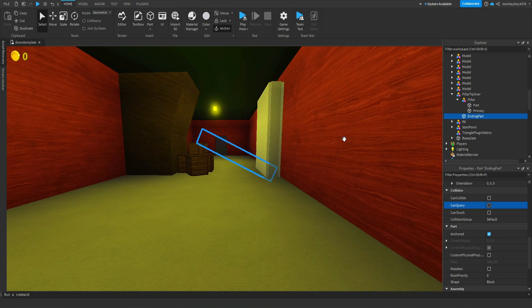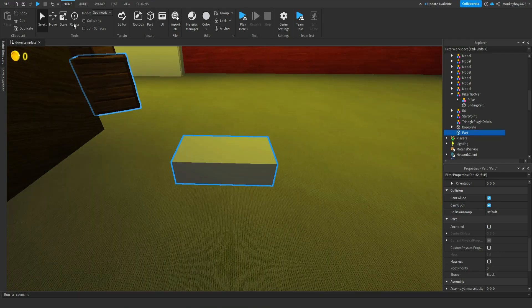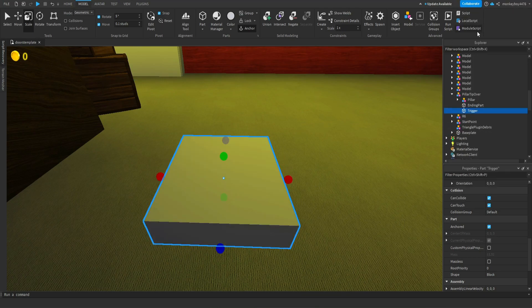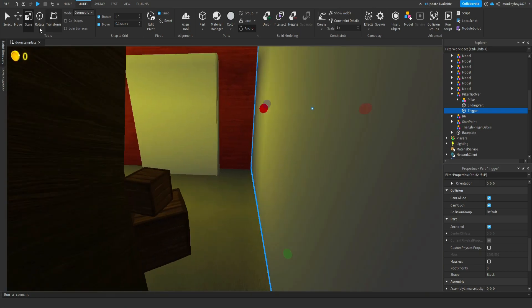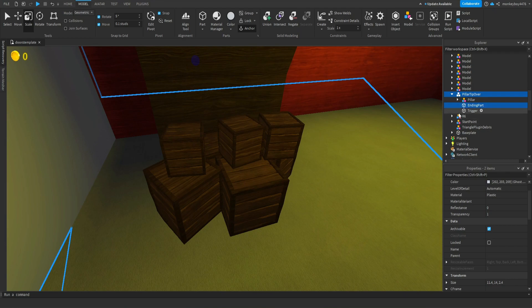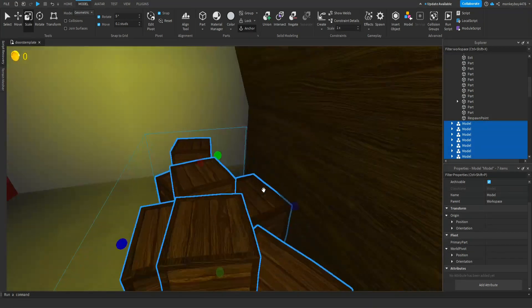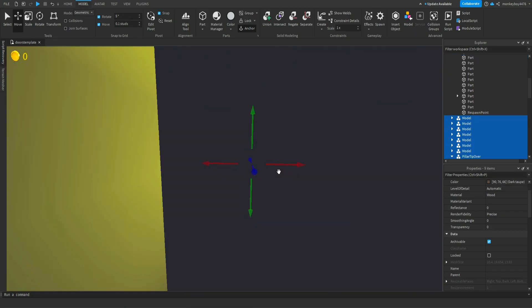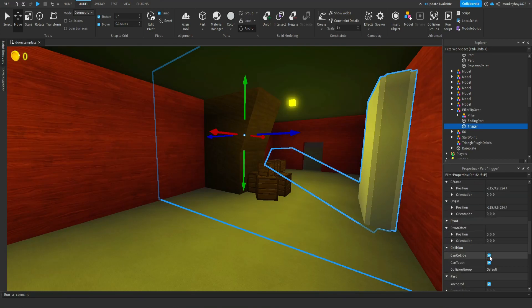Now let's code it. We'll have an activation trigger part that makes it fall over. Make a part, put it inside the PillarTipOver model, name it 'Trigger', and size it to fill the whole hallway. Move things around as needed to give more room. Make the trigger invisible, set CanCollide to false, but make sure CanTouch is set to true.